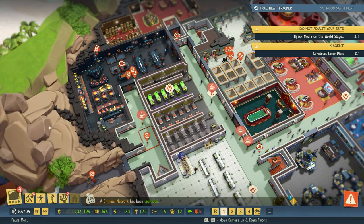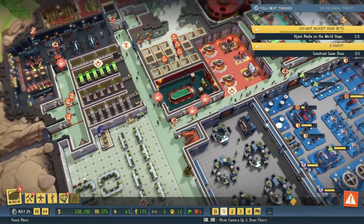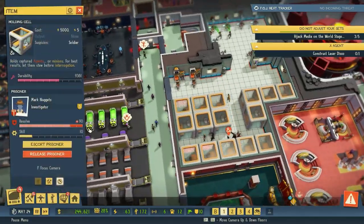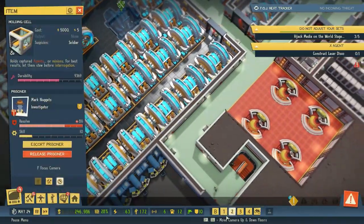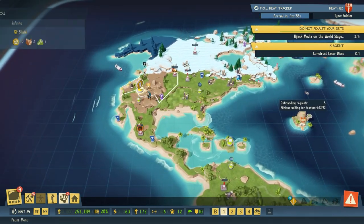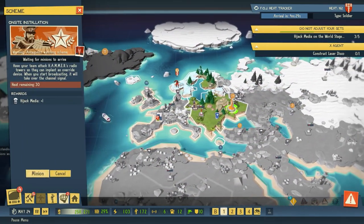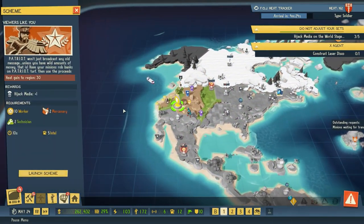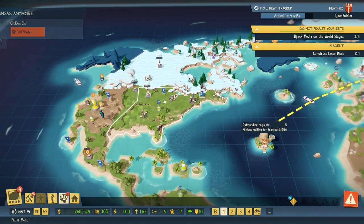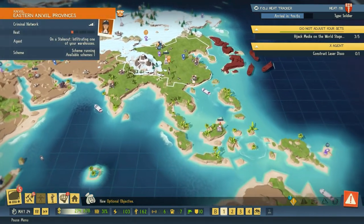Welcome back to Evil Genius 2. In the previous episode we were doing a lot of upgrading because the patch allowed us to integrate the DLC into our current save. We have a lot of new items, as you can clearly see. We were also doing generator stuff and we are still going to be doing that. Slight issue at the moment is the lack of funds — we're on 250,000 currency units. We're going for the on-site installation to hijack the media, and the other one will bring Agent Steel, which is fine. We'll also be dealing with Agent Olga turning up.